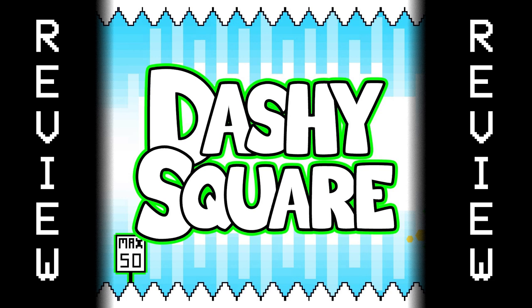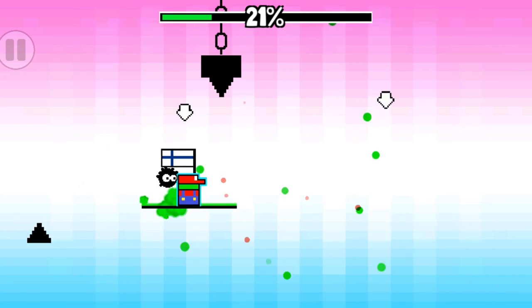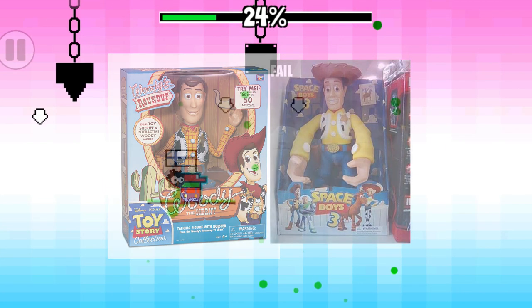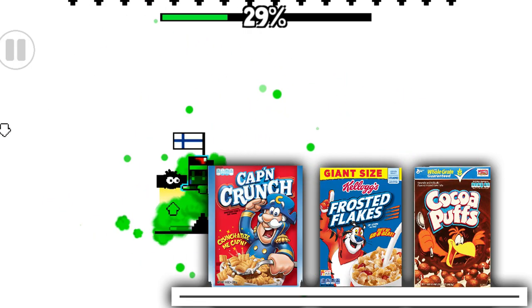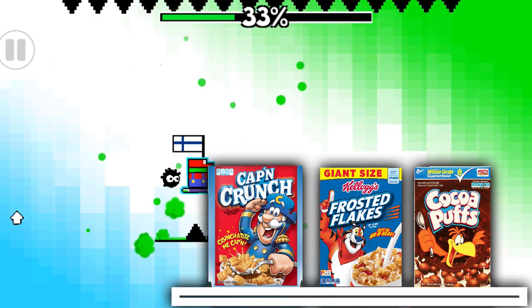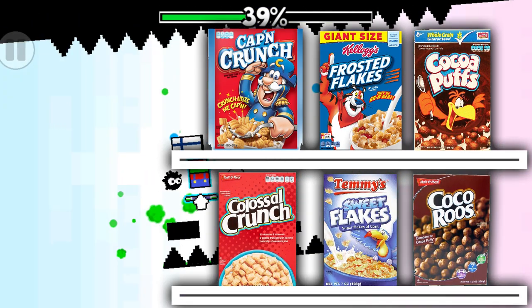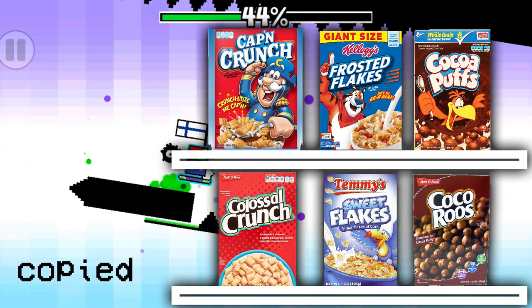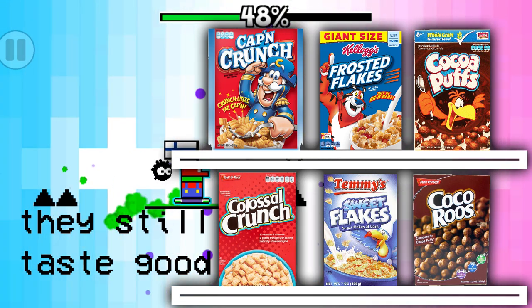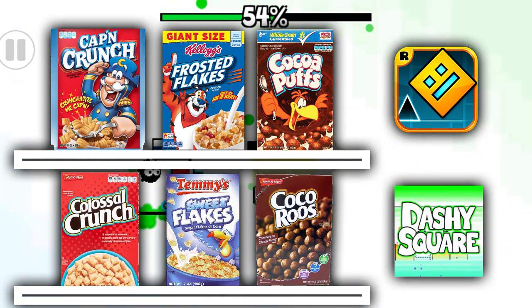While I will start by going over the negatives, there are still a lot of positives which I will also put throughout the video. To be honest, I wouldn't really classify Dashy Square as a bootleg but rather as an off-brand. You know how you go to a store and there are rows of cereal — on the main shelves there's Captain Crunch, Frosted Flakes and Cocoa Puffs, all the name brands by Kellogg's and Post — but then you look down a shelf or two only to find Colossal Crunch, Sweet Flakes and Cocoa Roos. In general these cereals try to emulate the name brand, they taste a lot like the originals but only end up looking worse because of their box art or unfamiliarity with the brand. Dashy Square is a lot like this.